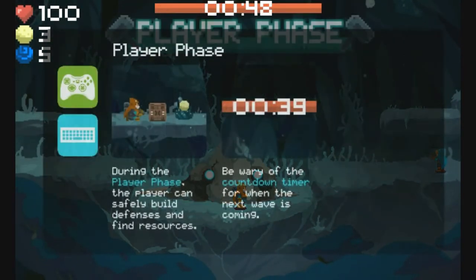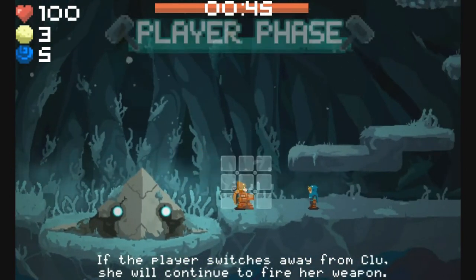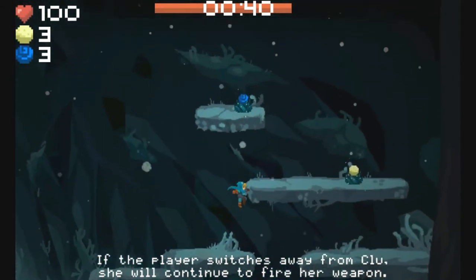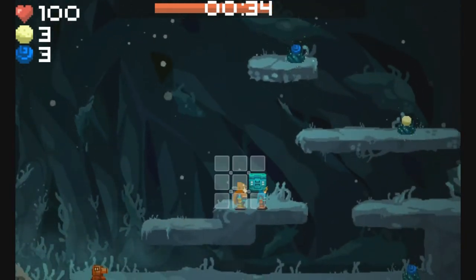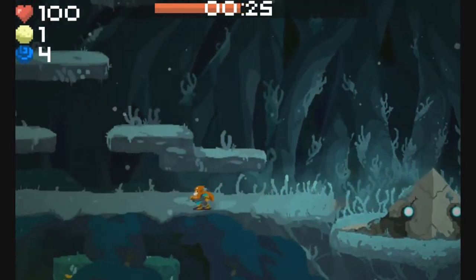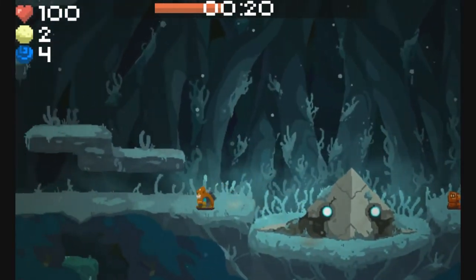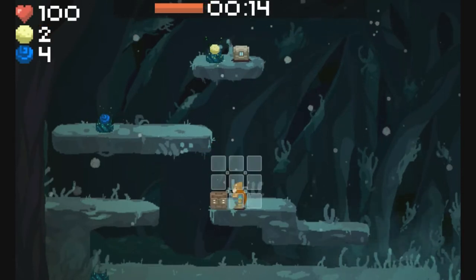This is actually the part of the game that reminded me of defense building. You get like 39 seconds in the player phase to stock up on resources and place out all your defense buildings, weapons, traps, blocks — whatever you have at your disposal. This made me think about defense building in Command & Conquer, which was the first thing I thought of when I started using the blocks and turrets.